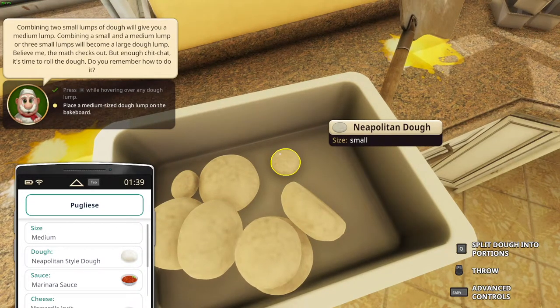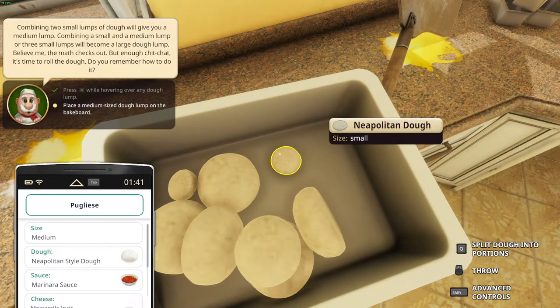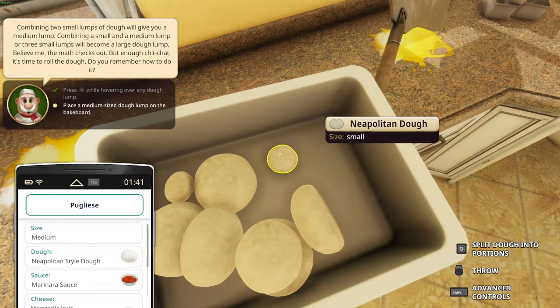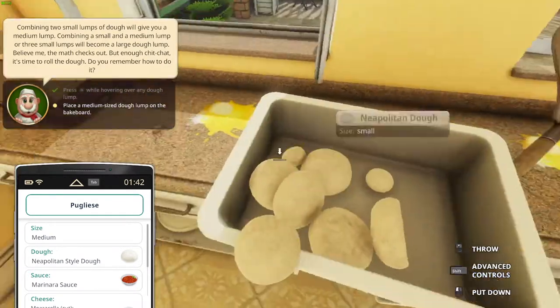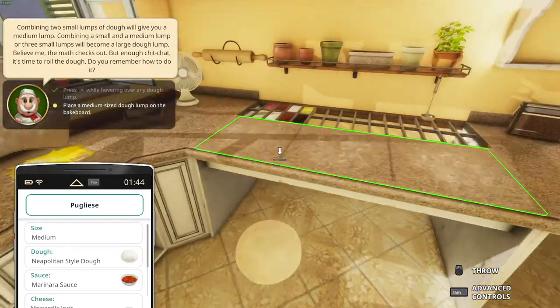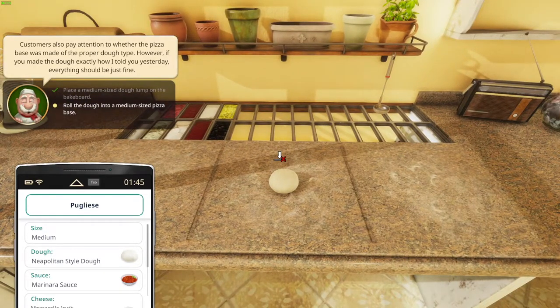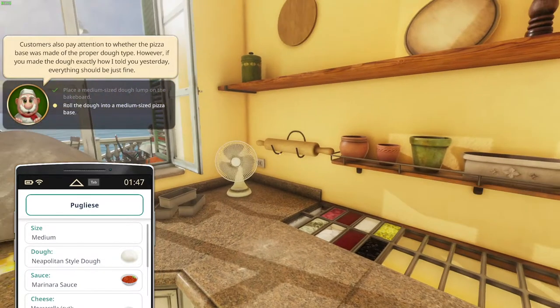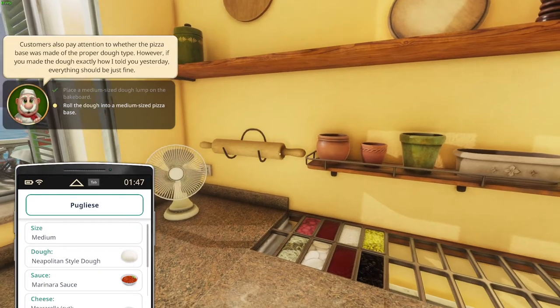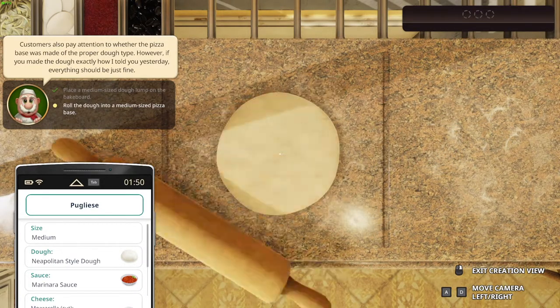It's time to roll out the dough. Do you still remember how to do it? Yes, I do actually. Place the medium dough on the bake board. He wants a medium one, okay. So we place it over here, just like that. Customers also pay attention to whether the pizza base was made with the proper dough type. So take the roller and roll it — just like that.